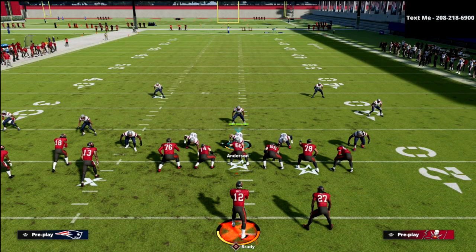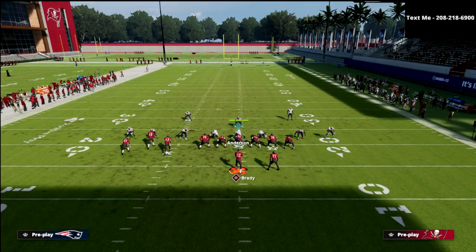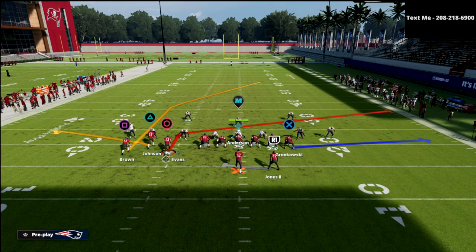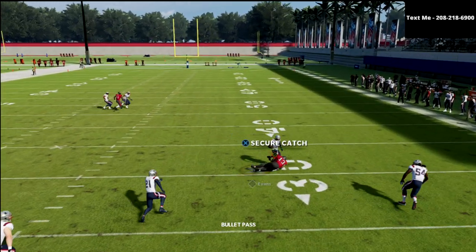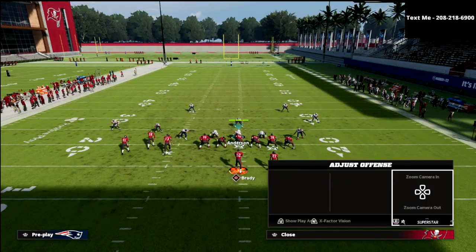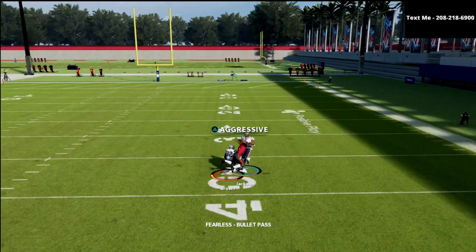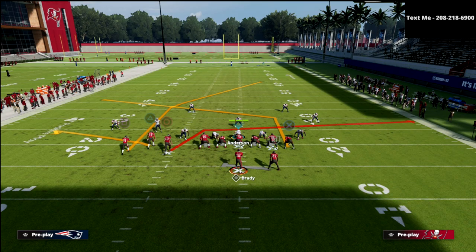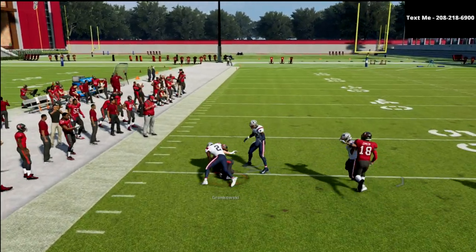The other route you have on this play, and the beauty of this formation, is there are so many little things you can do with motion that you really can't do from a regular bunch — because you can motion this guy outside. For example, you could put him on a slant and run a post. Just put him in a little baby motion right here — now he's going to be off the jam, and you can check down to that slant and pretty much beat every coverage in the game. You're able to pick up every pressure in the game, and they can't defend the slant, the post, and the flat — they can't defend all three routes on the field.